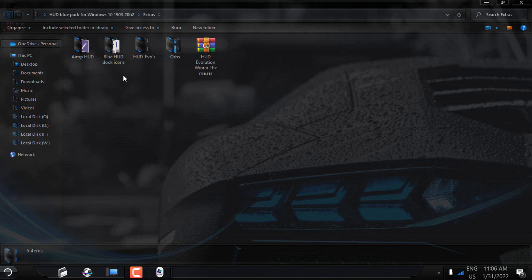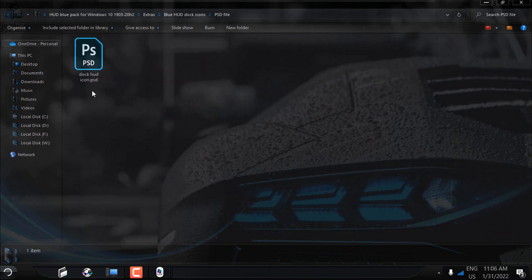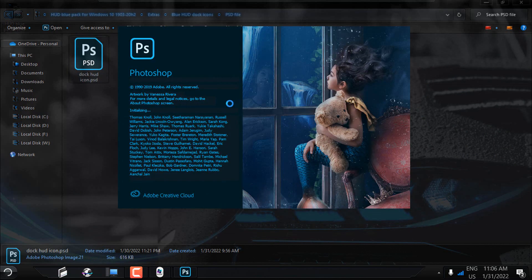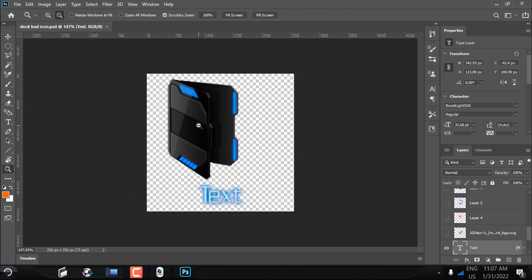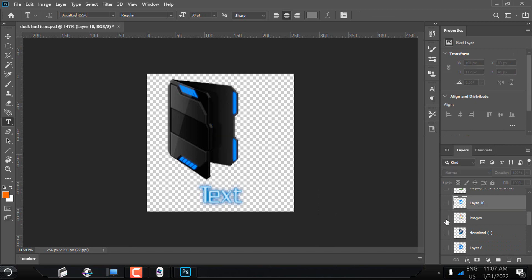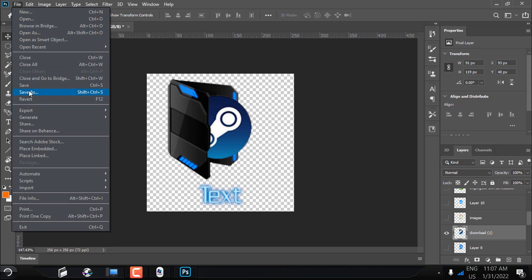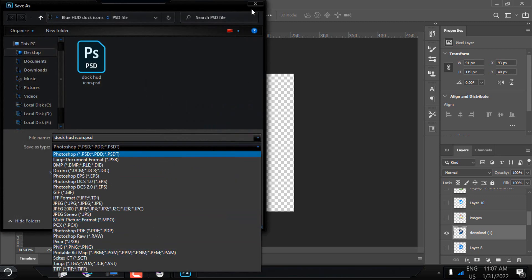In the Extras folder we have Blue Hot Dock icons — there are a lot of icons, and here you also have a dock hide icon in PSD format. I will open this in Photoshop. In Photoshop, if you want to create a custom icon for personal use, you can easily change the text. To create an icon, find an image on the internet and edit it in Photoshop, which I did for my dock icons. Save the file in PNG format and you are done.